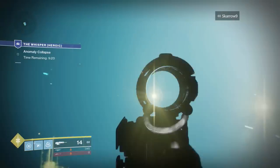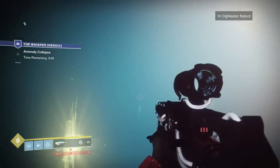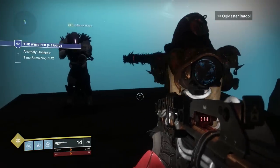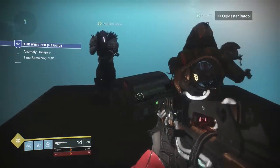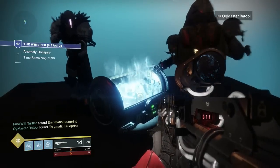In order to complete the schematic, you have to beat the heroic version of Whisper on a Solar singe and on an Arc singe. If you managed to do this last week you will have one out of three done; if not you'll just have to wait for the mission to be active again with a different burn. It should not be that difficult.